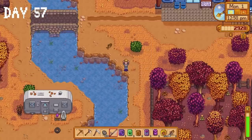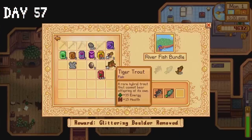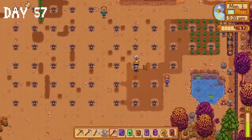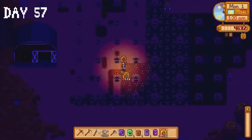I do a bit of fishing at the river and catch a tiger trout, then head to Willy's to sell the fish we have. I donate the tiger trout to the community centre, completing the final fishing bundle. Back on the farm I get to work planting all of the seeds we bought — I was able to get all of the cranberry seeds and half of the pumpkin seeds planted before the day ends.